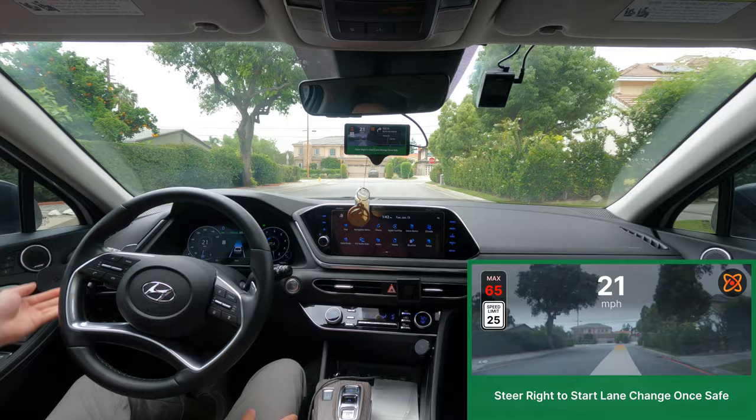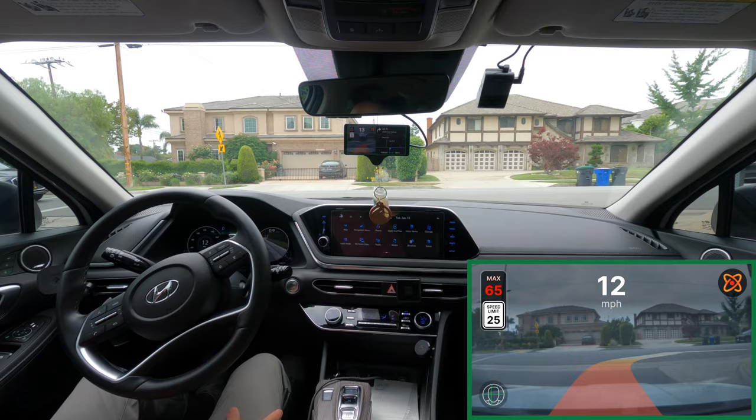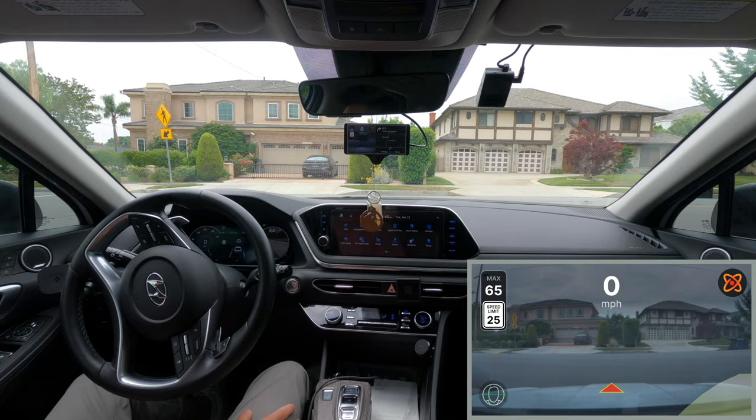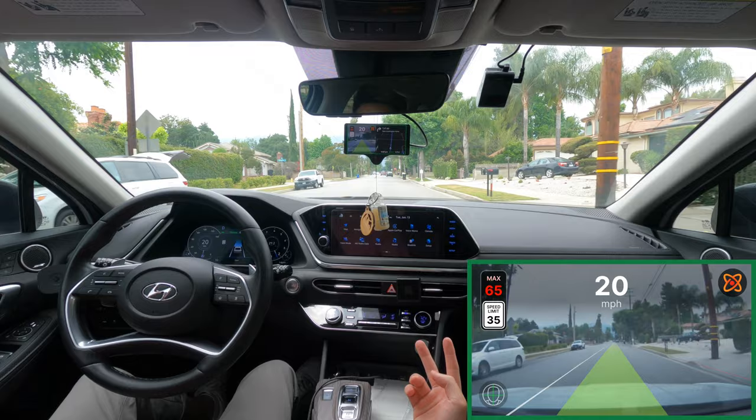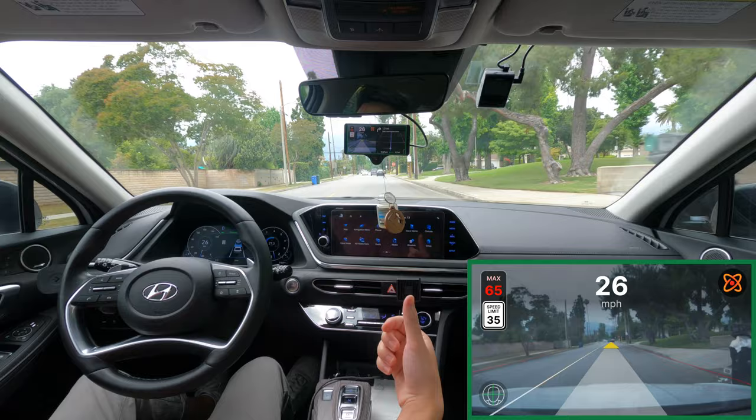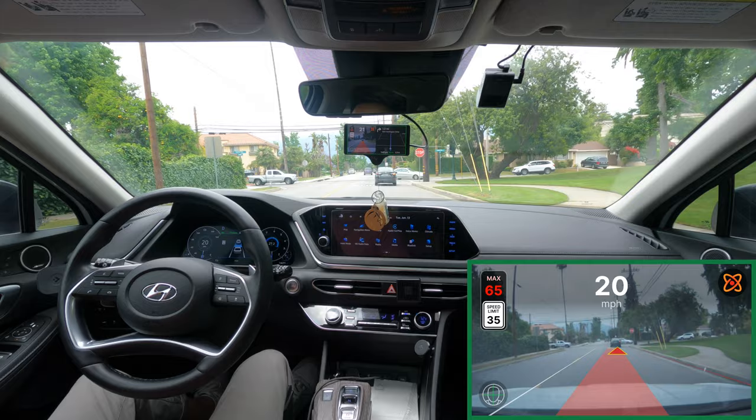Stopping for the stop sign — pretty good. It likes to overshoot the stop sign a lot, I've noticed. There's a lot of traffic so I'm going to need to help it here. You can see with experimental mode there are two primary issues: it tends to overshoot stop lines whether at a red light or stop sign, and it tends to drive too slow. Those are the main issues with experimental mode; otherwise it's pretty good.